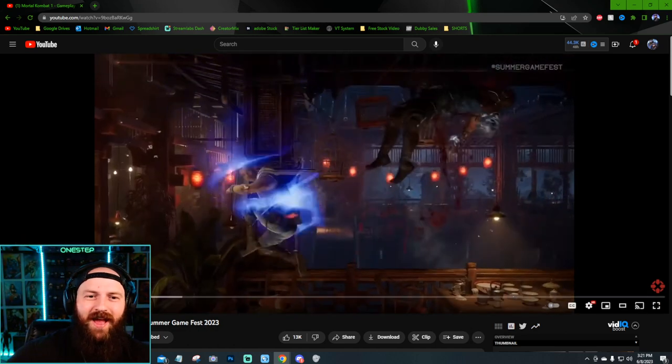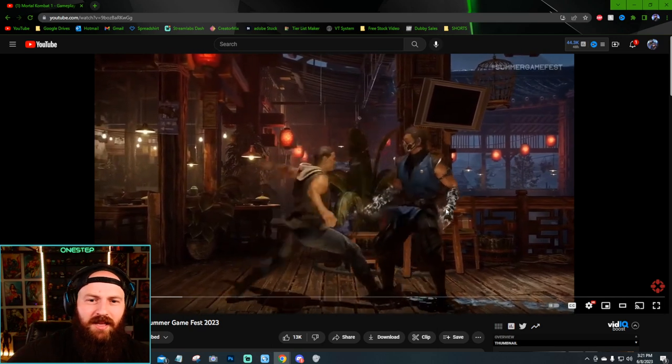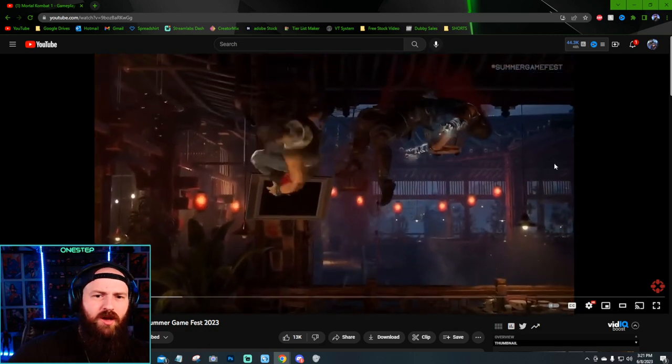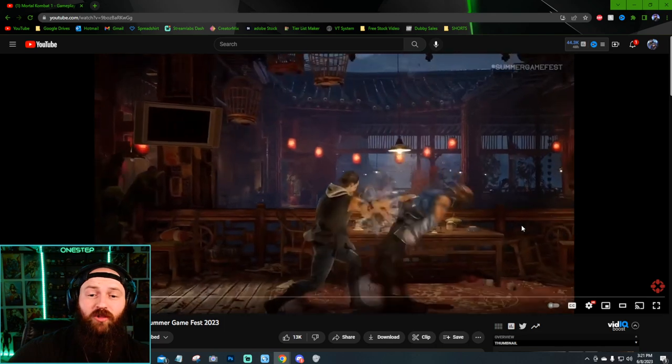Going back, so this combo right here — he's blocking, then overhead, and then this little animation — I think that was an enhancement, a meter burn, or possibly a cancel into something. I'm not sure if that was a meter burn or a cancel. We don't have the meters shown on screen unfortunately. Then in the air, hit comes down before Sub-Zero lands.